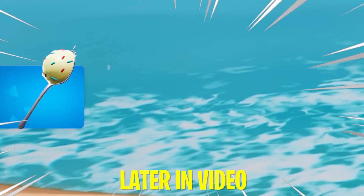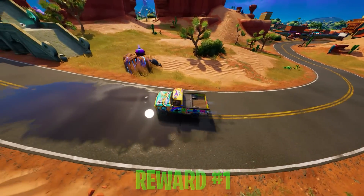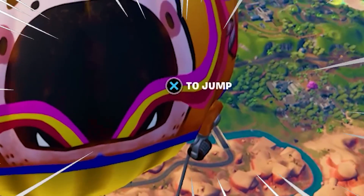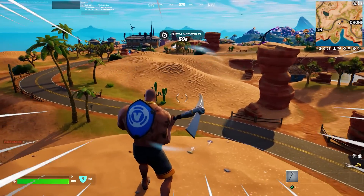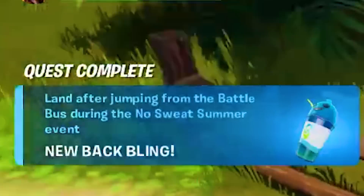Before we get to my favorite hidden summer reward, our very first reward is incredibly simple to unlock and is done through the No Sweat Summer quest. All you need to do is jump out of the battle bus and land somewhere on the Fortnite map, and you will receive this absolutely beautiful snow cone back bling.